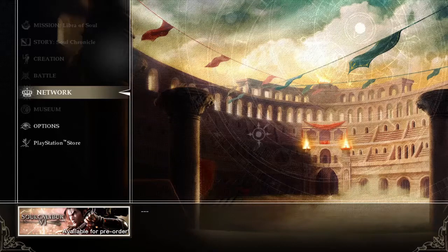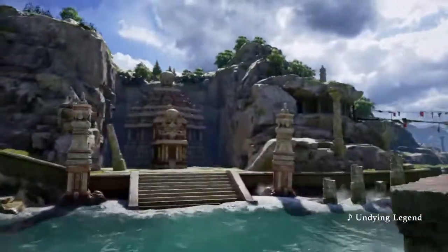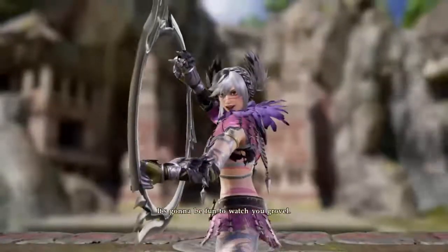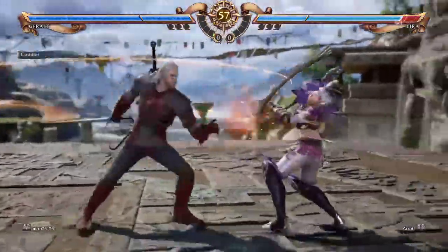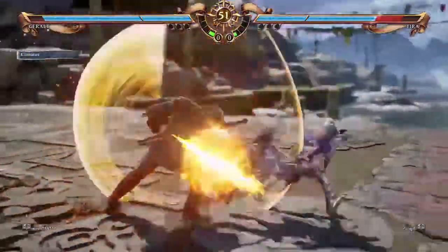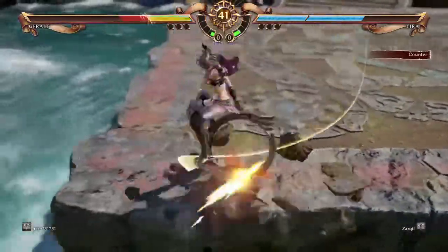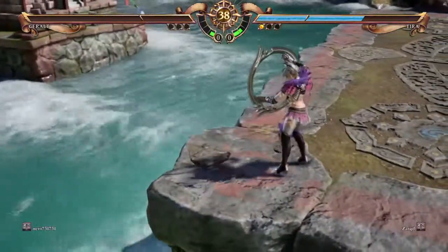We're going to get right into the game, where we play some Soul Calibur. We're playing Tira, the DLC character. First time in this build I've played her, and first time I've ever played against Geralt. Tira's Day 1 DLC — they stated that she's going to be DLC because they worked on her after they finished the game. What bothers me is the fact that she's ready right now, and this is two weeks before the game comes out, so it's kind of a weird DLC.